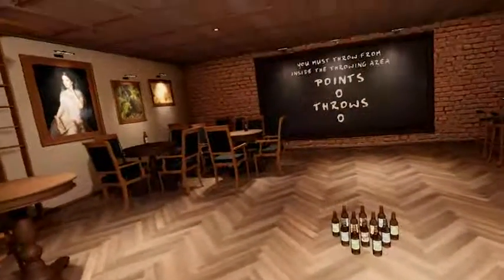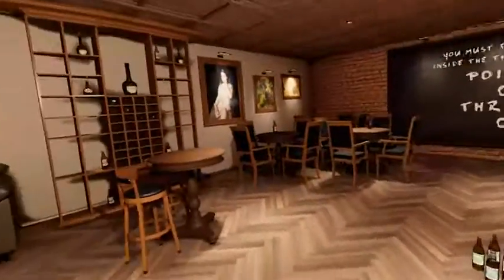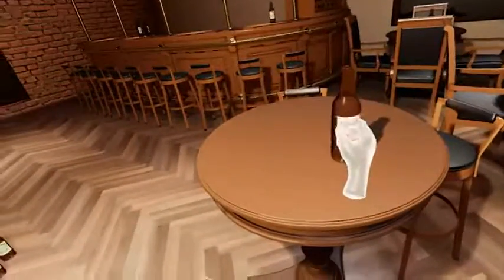Welcome to Beer and Skittles. Your objective is simple: get exactly 100 points. To do this, you must throw the bottle on the desk to your right to other bottles on the floor.